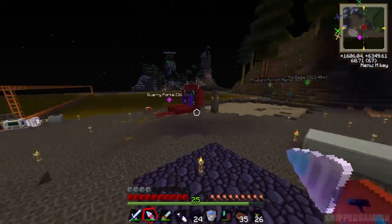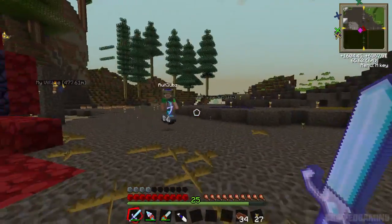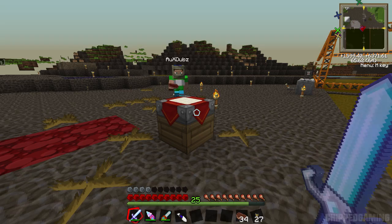Meanwhile I'm gonna head back and get ready to start making the recipes for the barrels. So all the dark iron's burnt now, I've been back home and set some recipes up. But before we just go back and make the barrel upgrades, we're gonna make these cool things - wrath lamps.